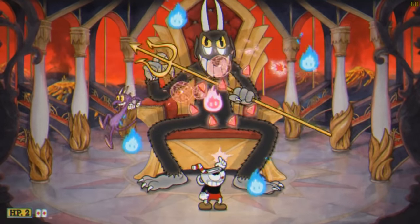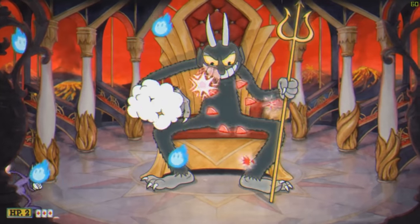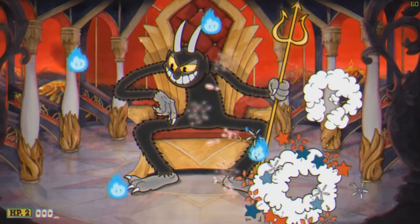If he does a spinning fire attack, counter the middle pink flame right away, then jump and dash through the flames to avoid them.